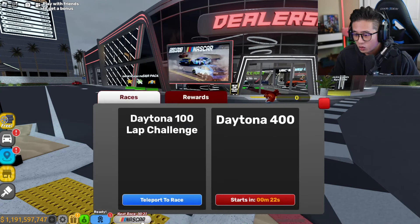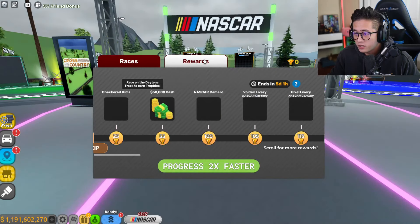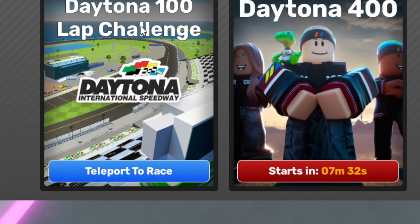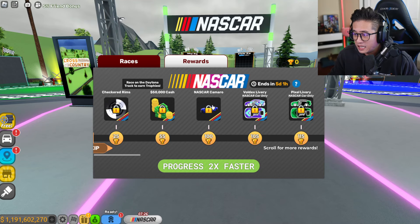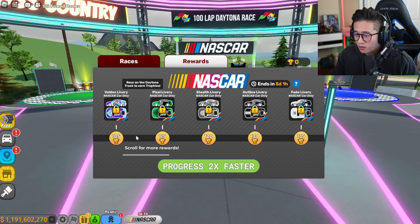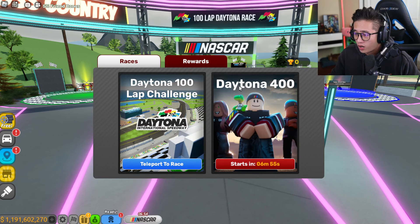The next race is in 21 seconds, we'll check that out in a bit. But first, let's get the car. You guys need to get the Daytona 100 lap challenge first, then you'll get the NASCAR. After that you can unlock the skins just by completing races. There are two different races: the Daytona 400 and the Daytona 100 lap challenge.